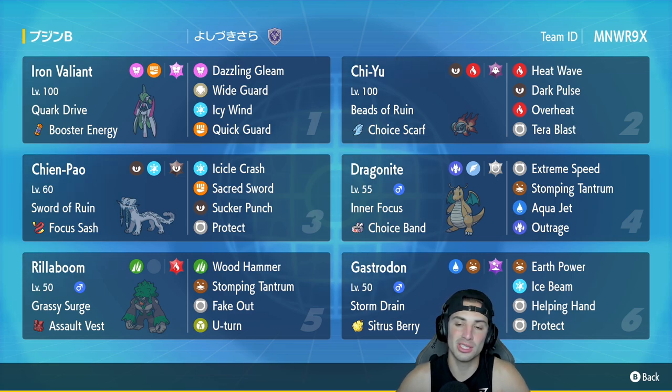Chi-Yu is our second Pokemon, paired up with the Choice Scarf as its item. This thing is crazy strong — it's got Heat Wave, Dark Pulse, Overheat, and Tera Blast for its moveset.